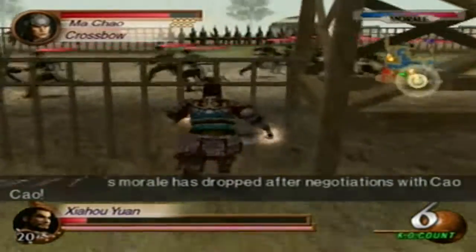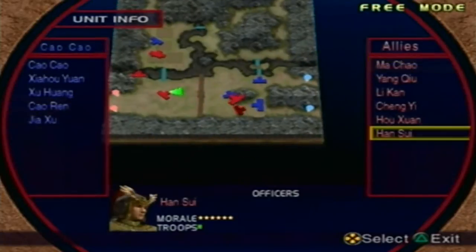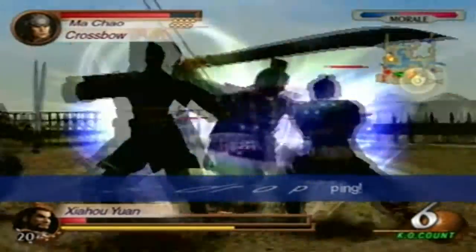Once that cutscene happens, Han Sui's morale will drop. If it's at 6, you want to make sure morale stays at 6. If you see his morale at 8, it's going to take a long time for Han Sui to defect. Every time I had Han Sui's morale at 6 when going for Xu Huang's fifth weapon, he defects really quickly. Here, that's a different story.